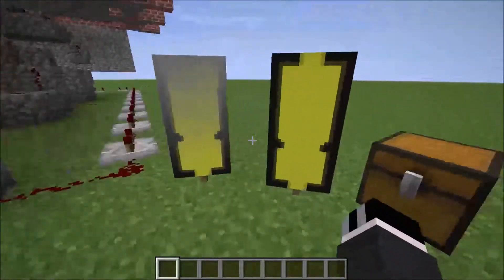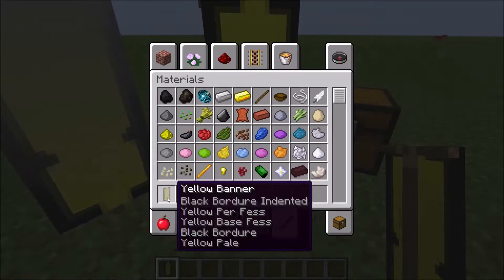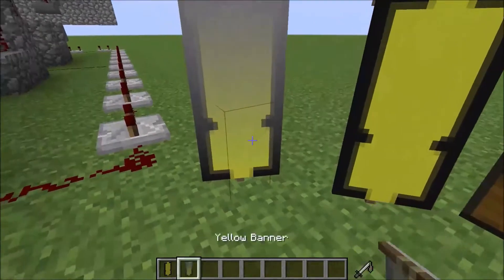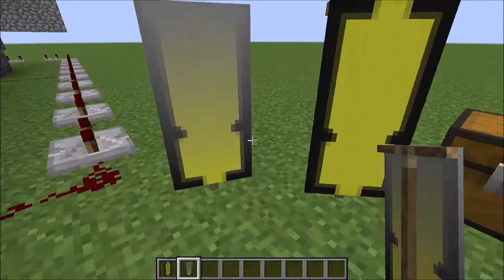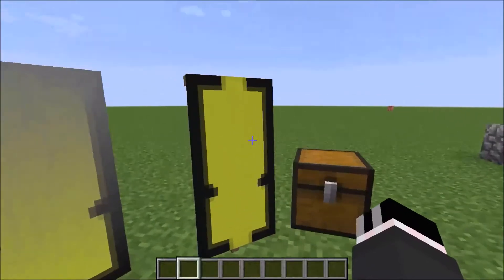Down below here you have the banners. So if you want to make a steam whistle, this is what you're gonna need. And if you want to add the steam, you just have to add a light gray gradient. But yeah, that's it — not a difficult banner.